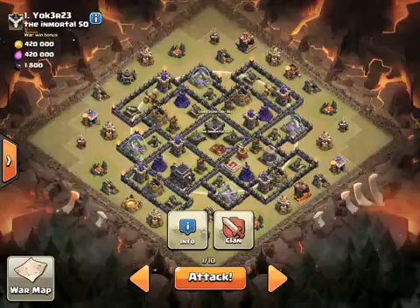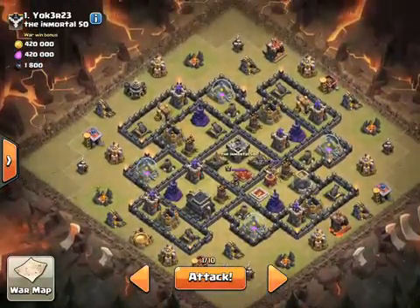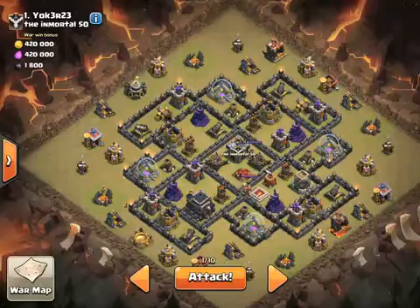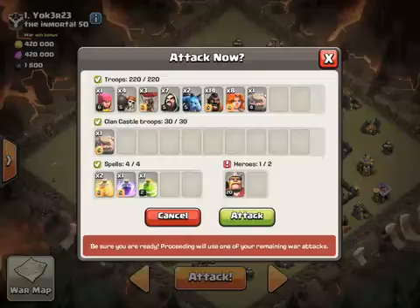Everything looks good, ready to attack. Let me just mentally go through it one more time, make sure everything looks good. All right, I think we're just about ready — I'll hit that attack button. Got everything I need. No queen, because she's being upgraded to level 21 still, but I have the king, so let's try to get this three-star.